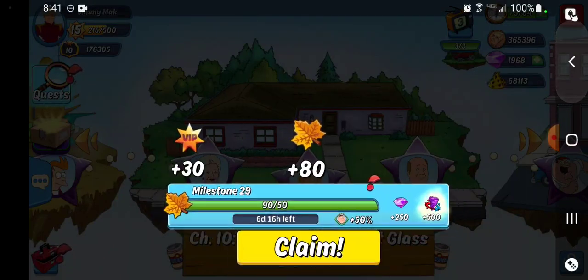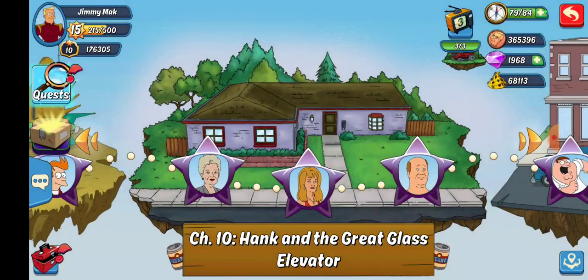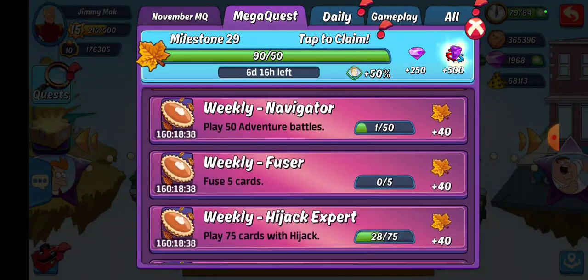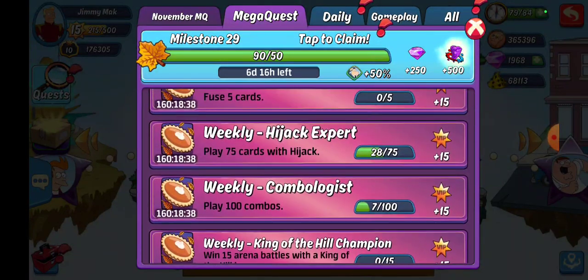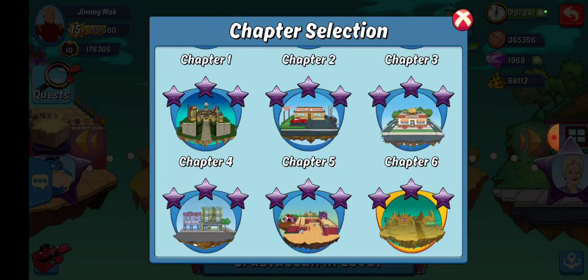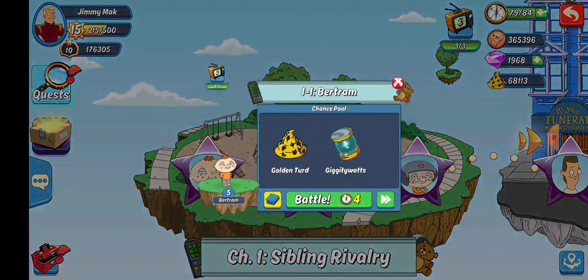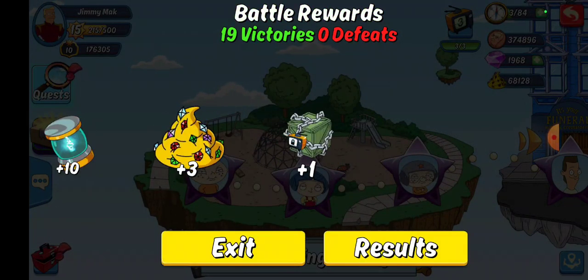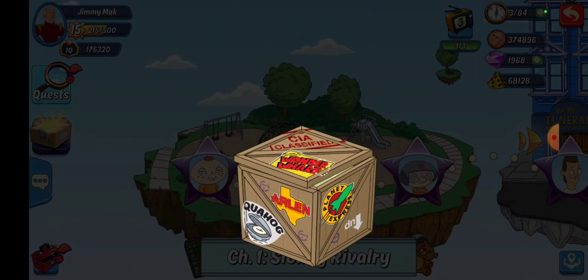I have a back button so I'm not claiming that yet. Hydra 28 and 50 — let's go ahead and drop down all the way to chapter 1 and just auto battle. We're going to go 19, so that's going to get me 20 of my total battles. That should get me my king of the hill, might get me my hijack. And it got me to 75 king of the hill cards.